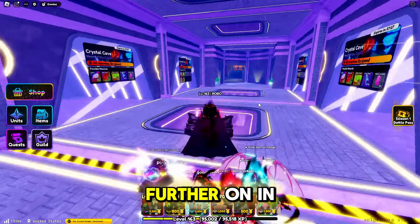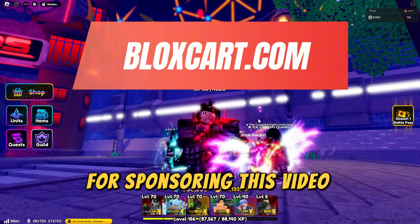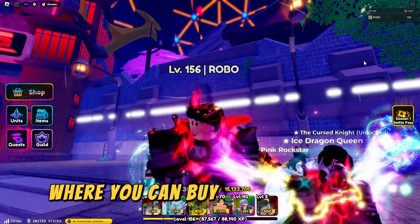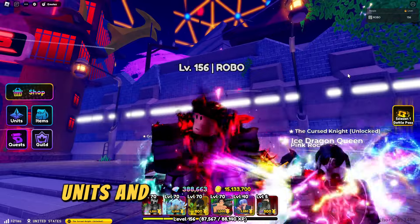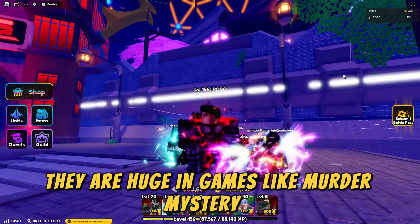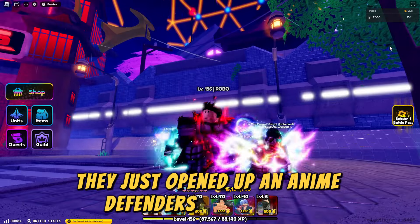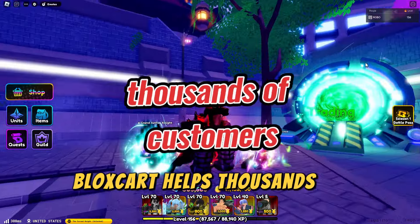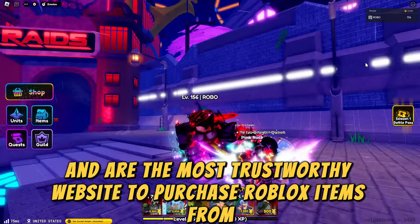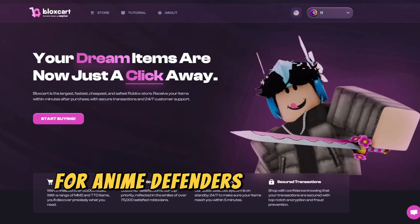Blue Planet's also further on in the story. I just want to give a huge shout out to BloxCart.com for sponsoring this video. BloxCart.com is a Roblox marketplace where you can buy Anime Defenders units and gems for cheap prices. They are huge in games like Murder Mystery 2 and Toilet Tower Defense, and they just opened up an Anime Defenders page as well. BloxCart helps thousands of customers daily and is the most trustworthy website to purchase Roblox items from.